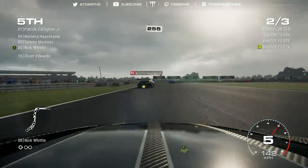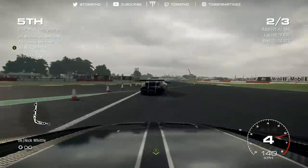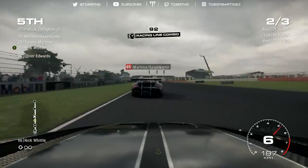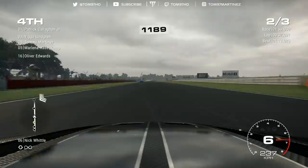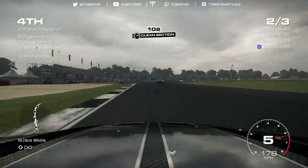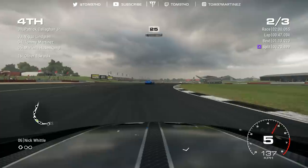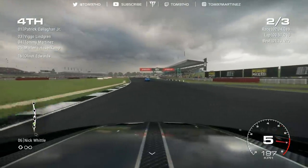These cars seem to suit me — I'm much quicker with them and making much more progress. My teammate is looking for a move down the inside as we get the slipstream on Marlena Hasenkamp in the Porsche. Very straightforward overtake, up to fourth place. The Aston Martin is fantastic on the straight as we top out the top-end speed. Marlena looks for a move down the inside again into Stowe, screeching those front tires.